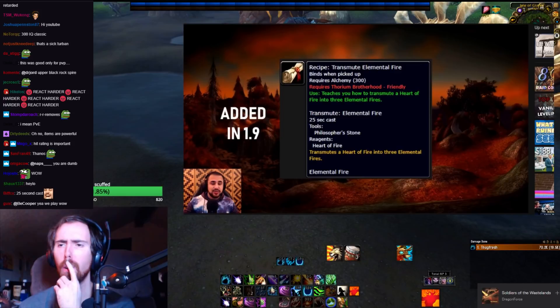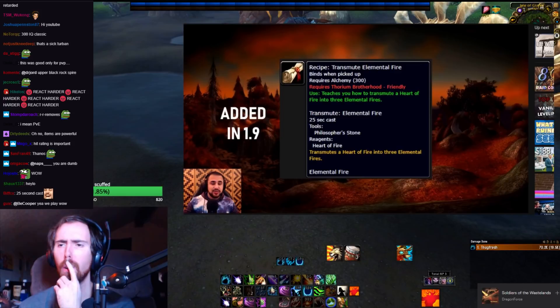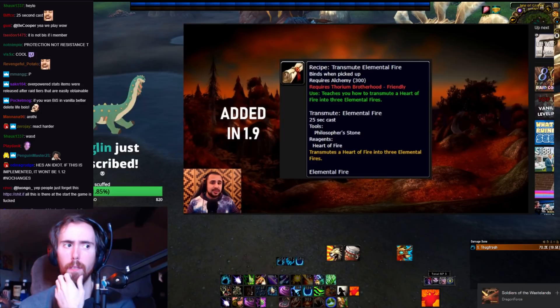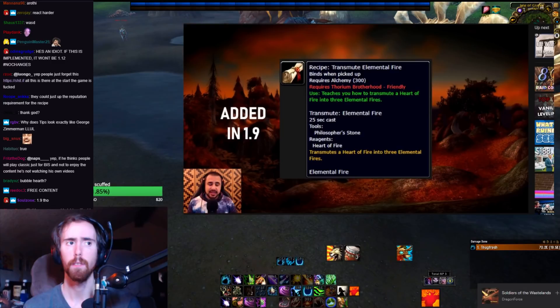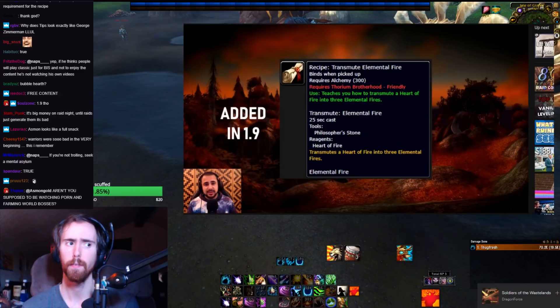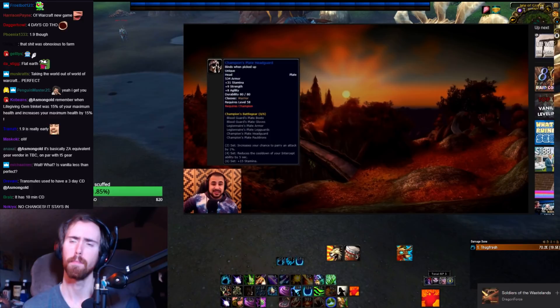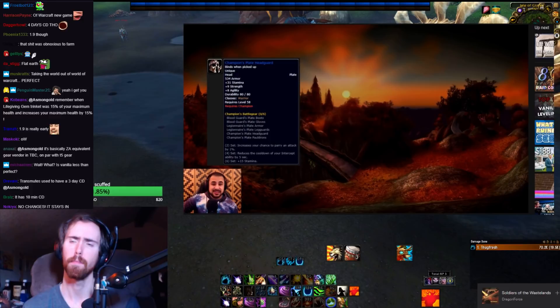The reason the Transmute Elemental Fire recipe is so controversial is that it essentially removes players from the world. Elemental Fire is used a lot in vanilla WoW to craft Greater Fire Resistance Potions. If you're able to transmute Elemental Fires, all of a sudden you don't have to go out to Un'Goro and farm them off of Burning Exiles, you don't have to go kill fire elementals in the Charred Vale — you don't have to do anything out in the world. You can just loot Heart of Fires from raids and transmute them, taking the world out of World of Warcraft. This did not exist at the start of vanilla WoW and it should not exist at the start of Classic WoW.